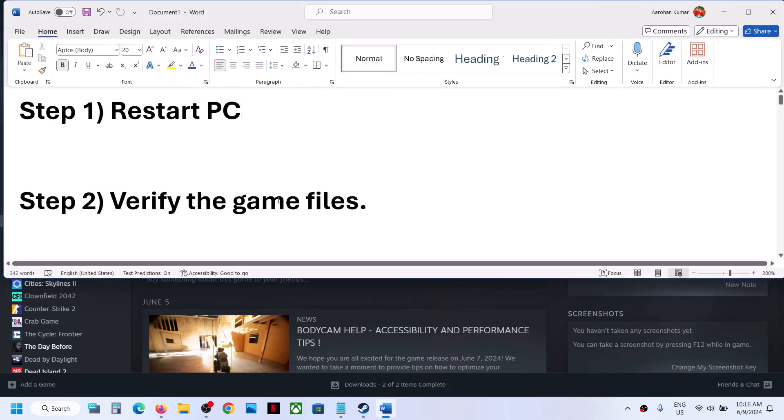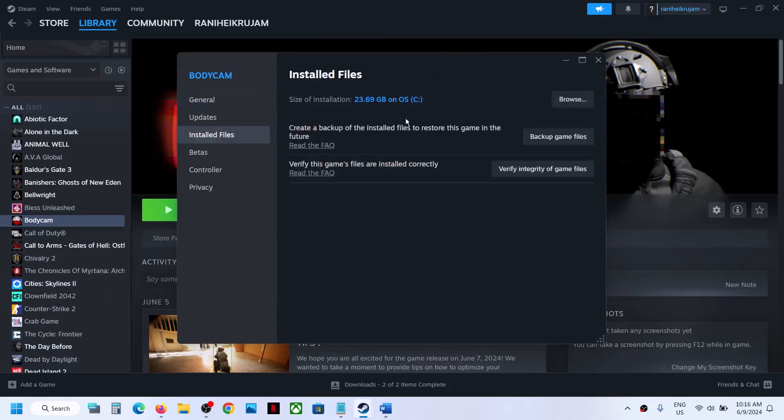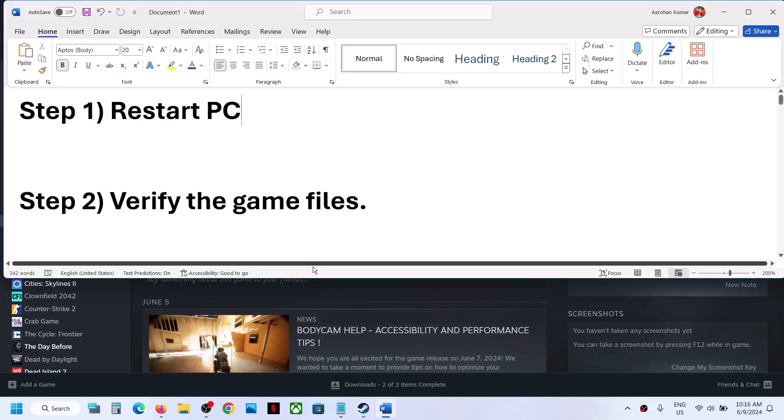The next step is to verify the game files. This is important — make a right click on the game, select Properties, then go to the Install Files tab and click on Verify Integrity of Game Files. Once the verification is 100% complete, you can launch the game and then check.